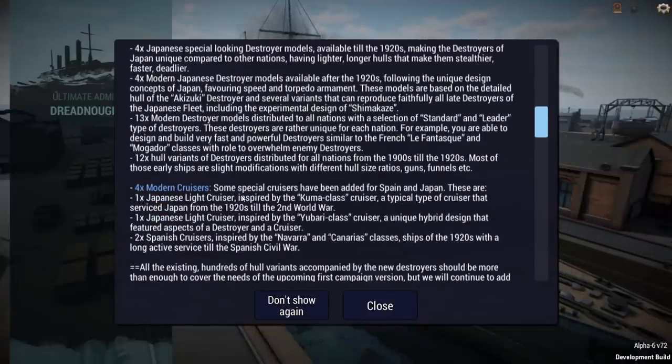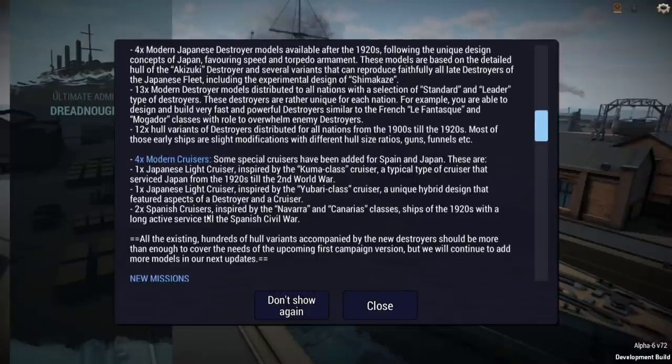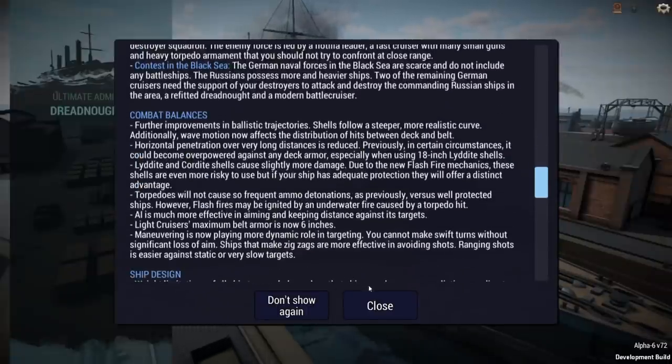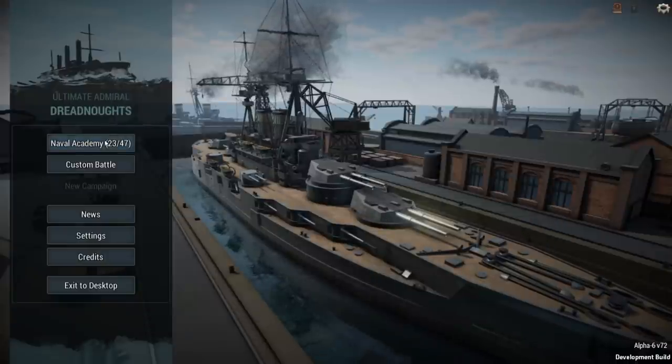There are a lot of new models for destroyers, and some new models for cruisers — primarily Japanese light cruisers and two Spanish cruisers. There's also a bunch of new missions, and we'll get into those in the coming days, though we may not cover them all today.